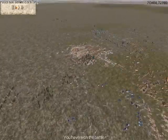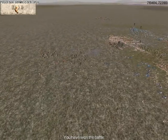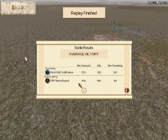He picked a good army, but he didn't upgrade. That's an army that could have won if he had a little bit of upgrades — maybe took one or two units off and made them gold gold or silver silver. I deployed 1,524 men and had 1,362 kills with 563 men remaining. EIN Silence Do Good deployed 1,596 men, had 1,083 kills, but only had 194 remaining. So he maneuvered his army great, but good game to my opponent — it was only an average victory. Very good game to EIN Silence Do Good. Hope you enjoyed the video.